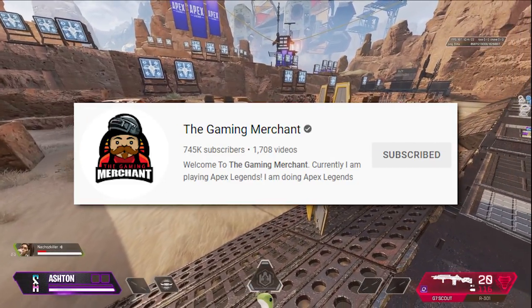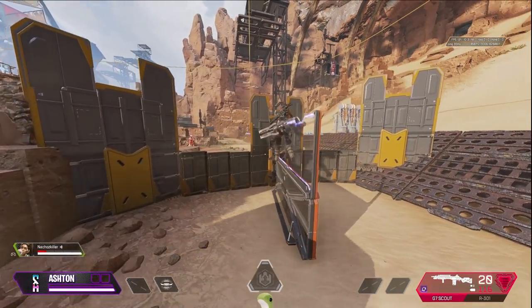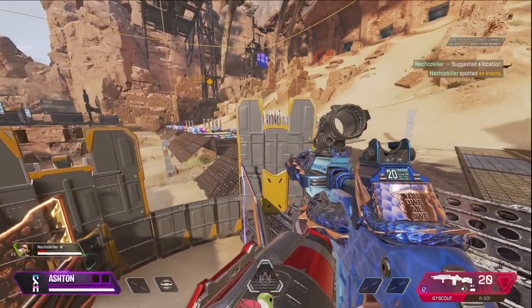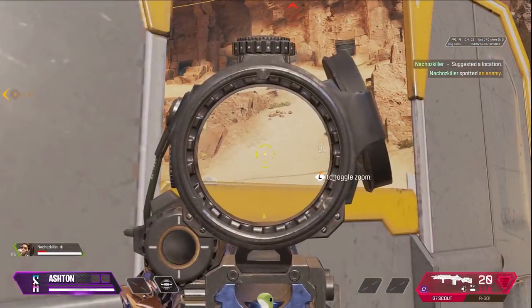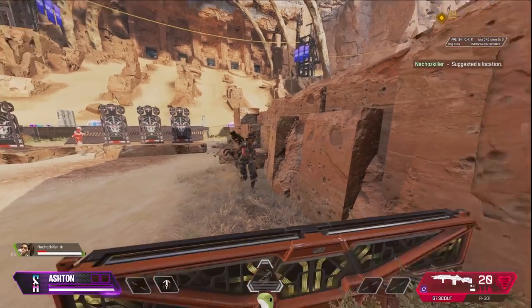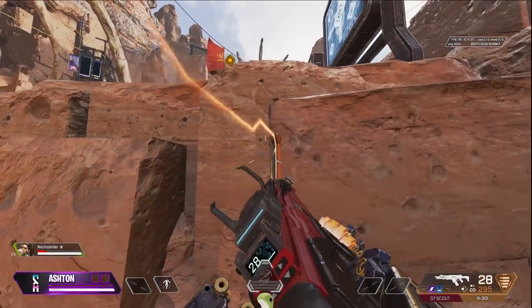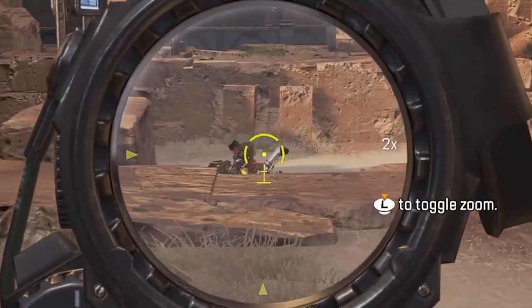Props to The Gaming Merchant for bringing this one to our attention — you can use Newcastle's ultimate walls and Rampart's tactical walls together to create a really good head glitch on top of Newcastle's ultimate wall. It's super hard to kill anyone in this position. And if you're not running with a Newcastle, just use Rampart's walls as a little extra height to create angles you may not have had before.